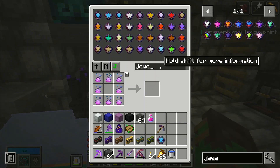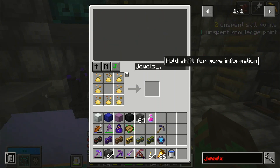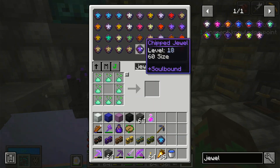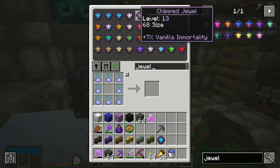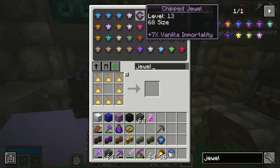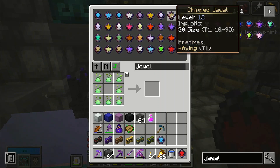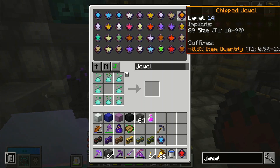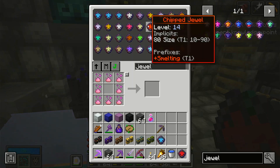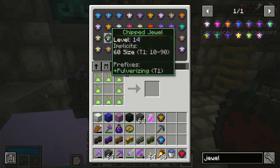Okay, we still need to look at the other jewels — now we're sitting at 37 capacity used. Let's look at the affinity ones. Basically I want to look at the ones with affinity or something similar. That's what I want more than anything else, I don't really care about the other things.